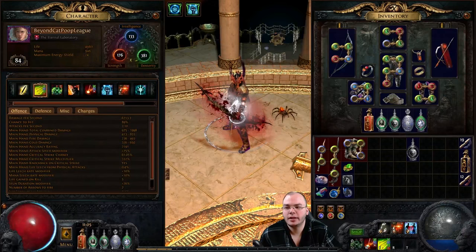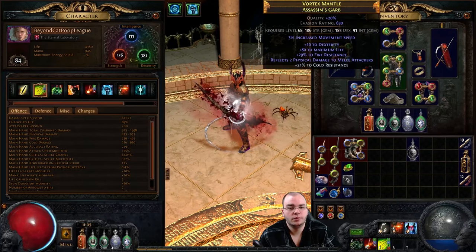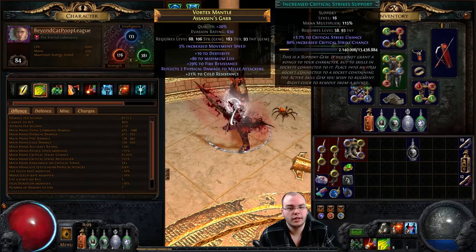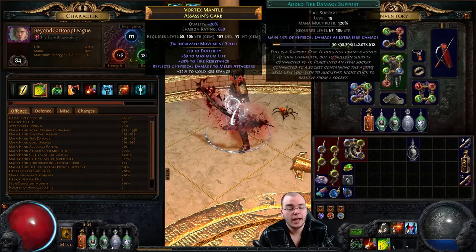Here we are with my character - level 84 pathfinder. As you can see I'm rocking a five-link, which is just a basic cheap five-link with some life and some resist, nothing really special. This is just a budget chest until I get another unique chest piece which gives me more damage mitigation. I'm rocking split arrow with physical projectile attack damage, increased critical strikes, chain, and added fire damage.